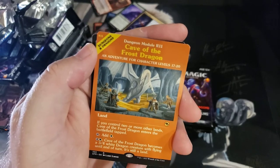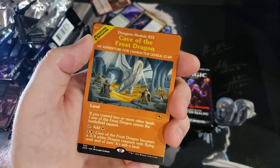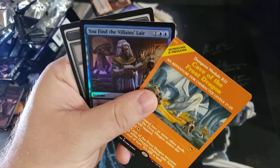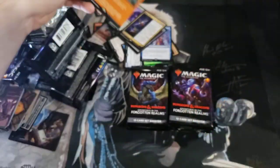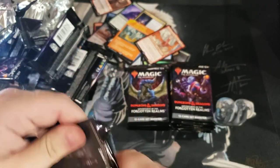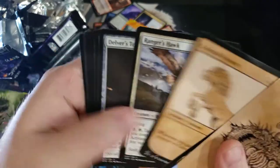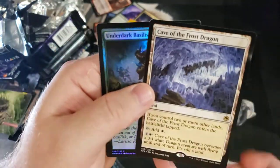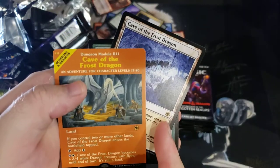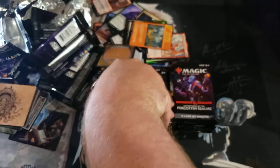Cave of the Frost Dragon — if you control two or more other lands it enters play tapped, so late game it's not doing as much. But Cave of Frost Dragon becomes a three four white dragon creature with flying until end of turn while still being a land. Very reminiscent of the man-lands like Celestial Colonnade. Back to back Frost Dragon — it's going to look weird when someone's playing this land over this land.